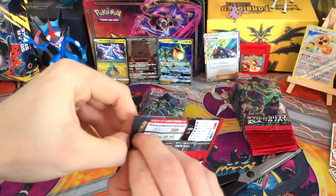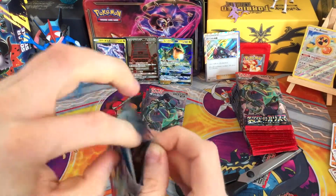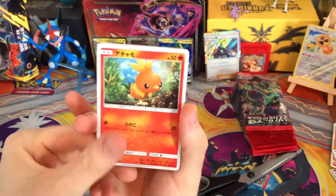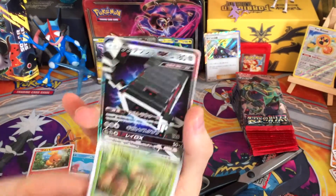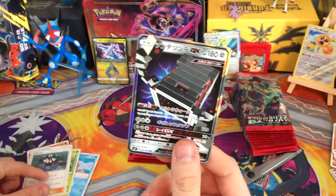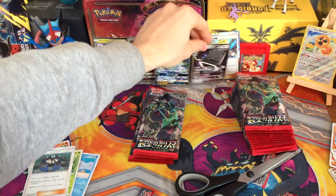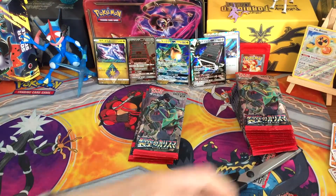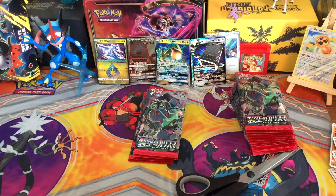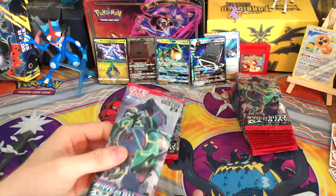I might as well not bother with the scissors. We've got the Stack Attacker Regular GX as well, that is cool. Two Stack Attackers — it's Stack Attacker City here today, which is good because it's a Pokémon I don't know anything about besides the fact that I'm making fun of it. It does look very powerful, so that is cool.